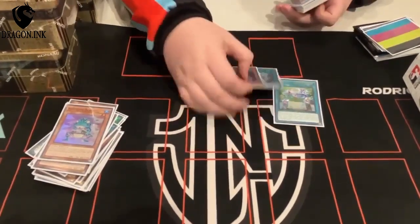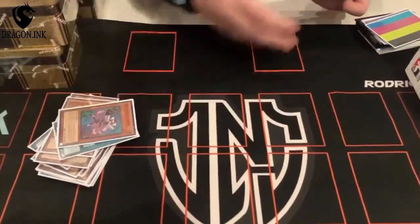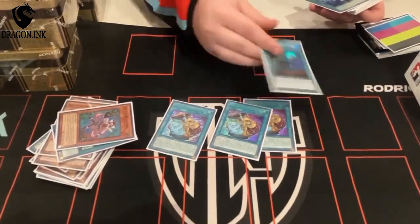Extenders. Play through gamma. Lock down back rows. Super poly. Imperm. Surge plugs. Call by — the card's nice.